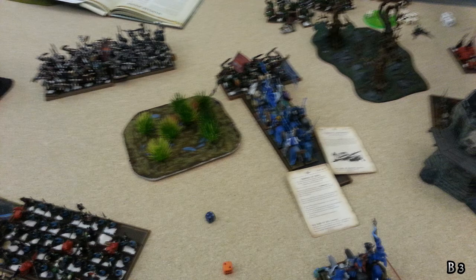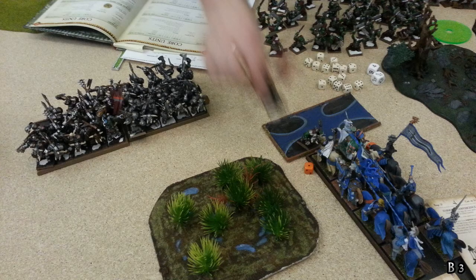I need to probably break and run far enough so the Black Orcs can't charge me next turn. In magic I get Throne of Vines and Flesh to Stone on the Enchantress unit, making them Toughness 7. At the bottom left the Questing Knights charge the flank of the Night Goblins — the plan is to use the Enchantress's Regrowth on the Questing Knights to pop them up just before combat. Shooting kills a few Black Orcs with the trebuchet.